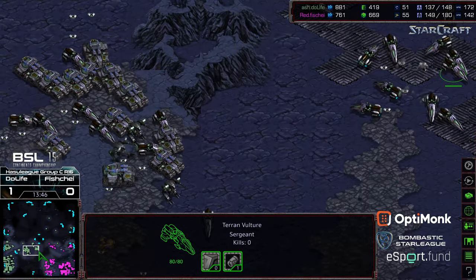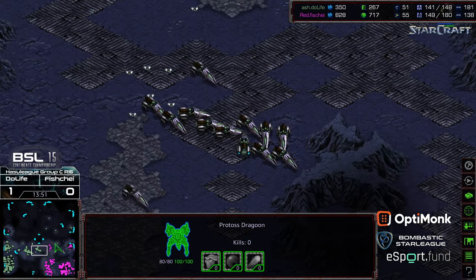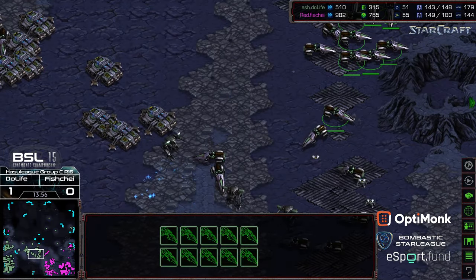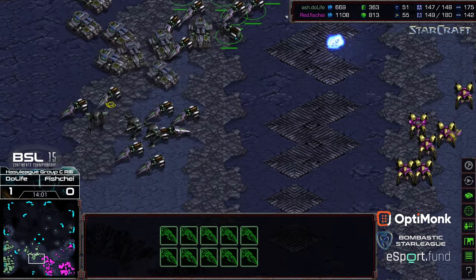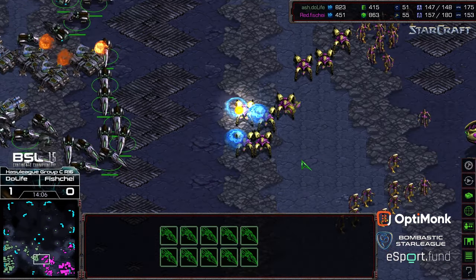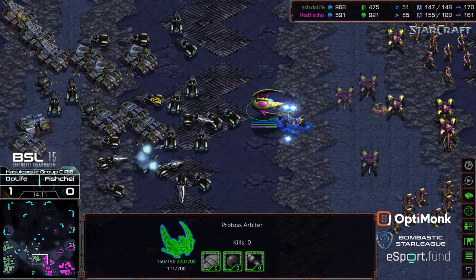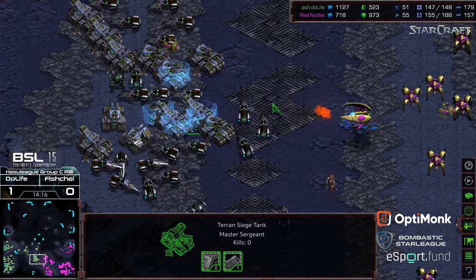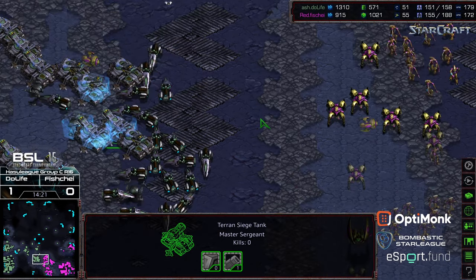Do Life takes siege just short of that lower spoke and is starting to press aggressively forward. Arbiters are here but don't have enough energy — actually stasis is upgraded, and it catches three siege tanks and a goliath. But that's it for support, and I don't know that Do Life even needs to press this — he can just continue to gather attack troops.